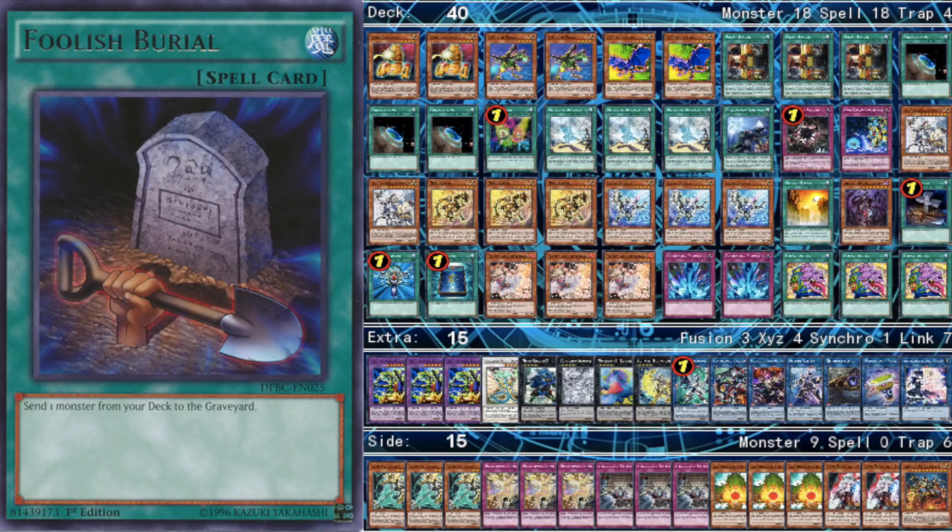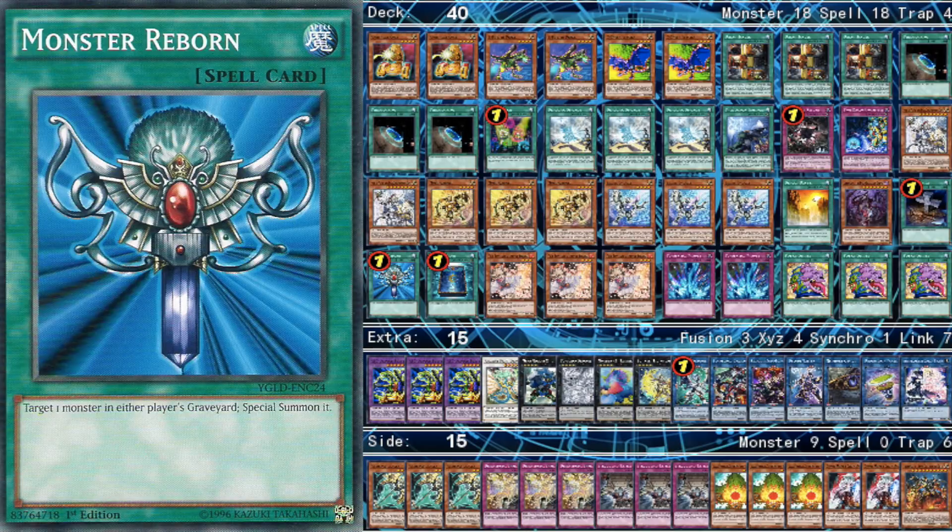Foolish Burial is sort of iffy — I did just want another extender, but this is something that could be changed for a different card in the future. This could be that third B, or it could be another defensive card. The final extender we play is Monster Reborn. I really do like Monster Reborn in this deck because you can Monster Reborn back your Buster Dragons and use them again and again. There are certain combos when going second where you can Monster Reborn anything from your opponent's graveyard and making a quick link helps you do your combos to get to a Buster Dragon.